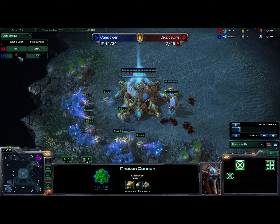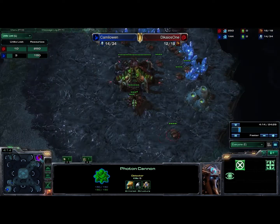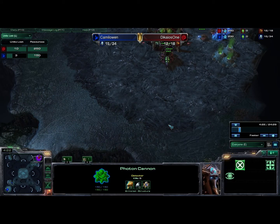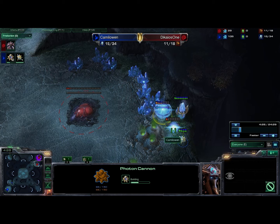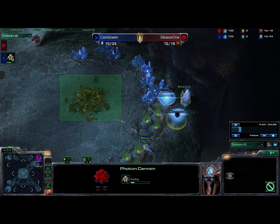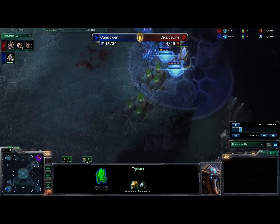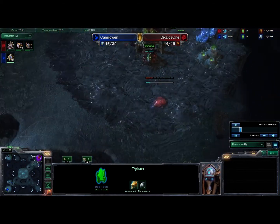I killed three of his units, so that's three probes for six Zerglings — I mean, that's a fair trade, but I put out a lot more Zerglings early on, and all in all it really wasn't beneficial for me. And he is throwing down cannons at my natural, forcing me to cancel that, because he knows — as well as I know — that I don't have what I need to take something like this out.